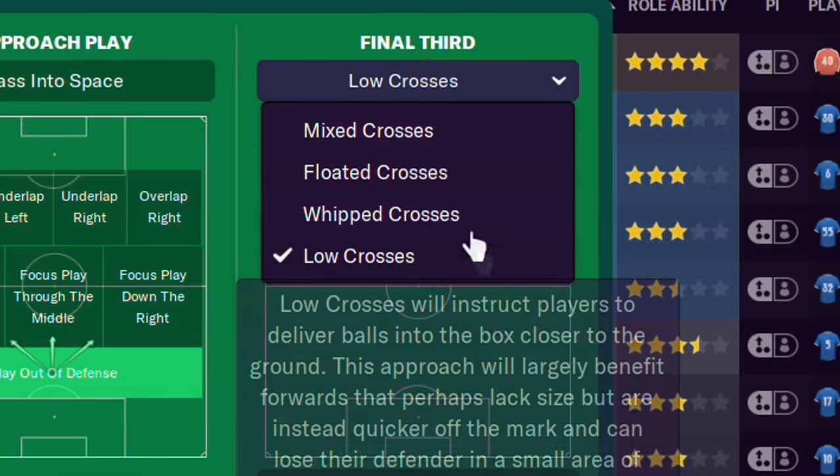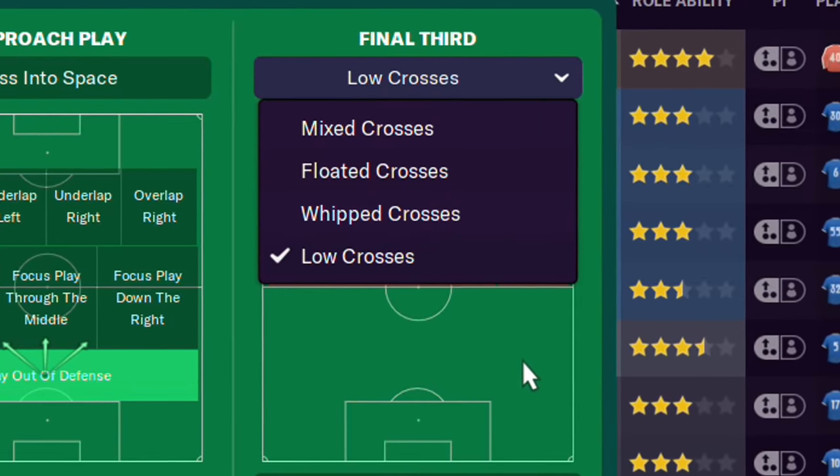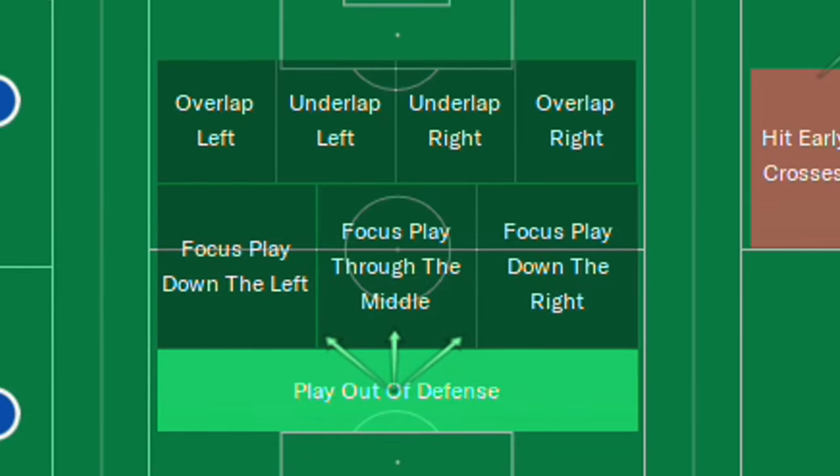There's also a crossing option which you can experiment with — hover over each one and it tells you why you might want to use it. I usually leave it on mixed, but it can really help you get the most goals out of a striker that's tall and slow or short and fast. Then there's overlaps in possession. Keep in mind your fullback will overlap whether you tell them to or not if they're a wingback on support or a fullback on attack. Telling them to overlap is telling them to look for the overlap, which can slow down an attack you want to move quickly.